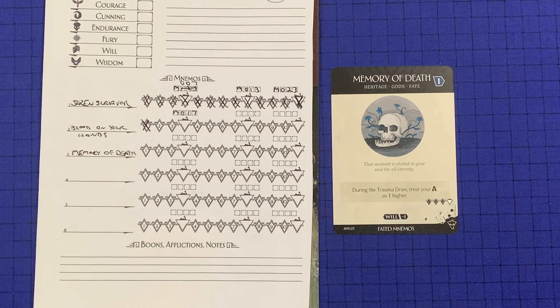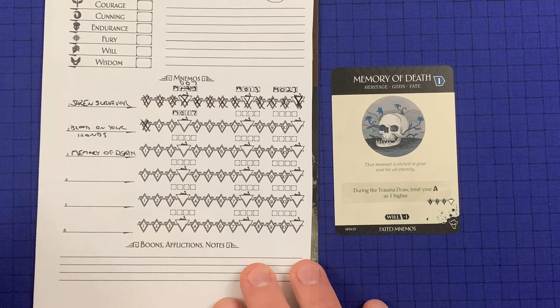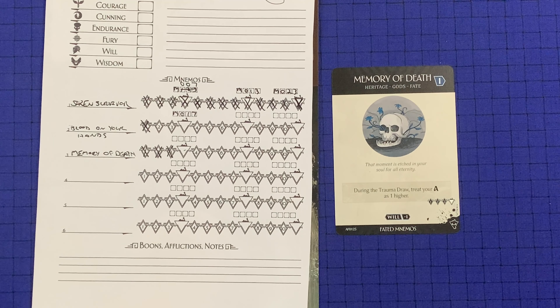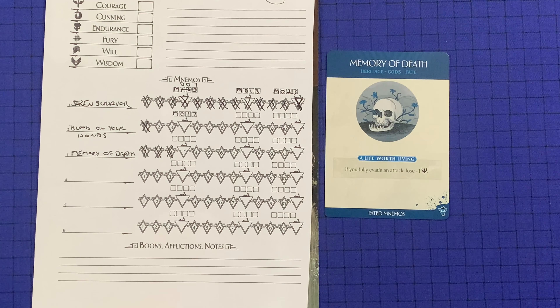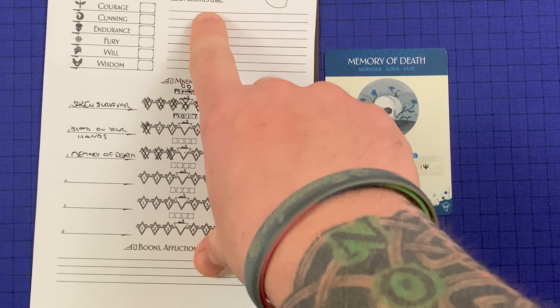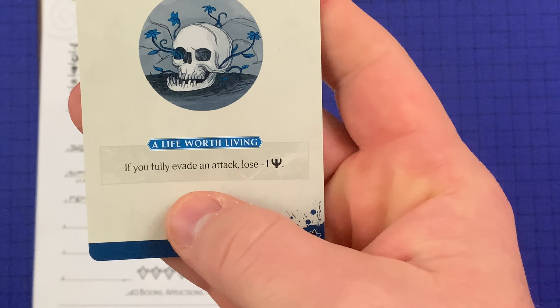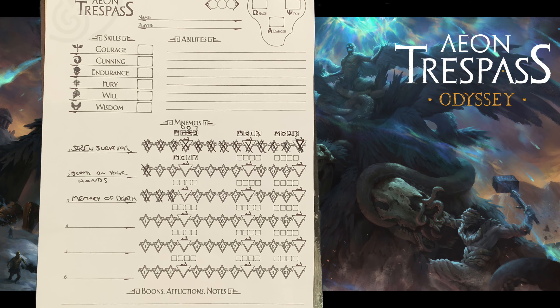As you can see, a Fated Nemos card has no Breakthrough Adventures — there's no tag in the bottom left corner as you see on the regular Nemos cards. Instead, once all of the nodes are marked to the left of the Breakthrough Adventure symbol, it is automatically resolved during the story step. Overcoming this mental hurdle will actually assist your Argonaut in growing. This is reflected by the Trauma Growth abilities found on the back, the blue side, of the Fated Nemos cards. Each resolved Fated Nemos gives you a positive ability you should write down on your Argonaut sheet under Abilities, and then return the card to the Fated Nemos deck. In the case of Memory of Death, you get this ability: if you fully evade an attack, lose one Fate. There is no limit to the amount of Trauma Growth abilities a single Argonaut can have, and you can even gain the same Trauma Growth ability more than once and have their effects stacked.